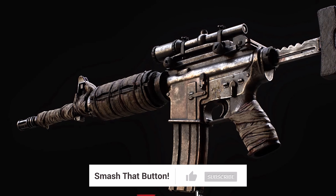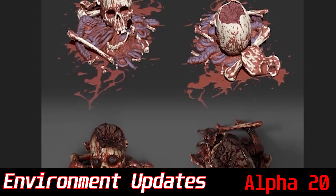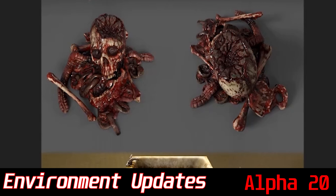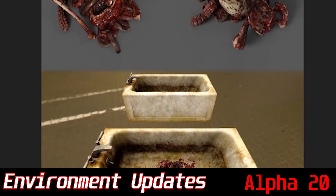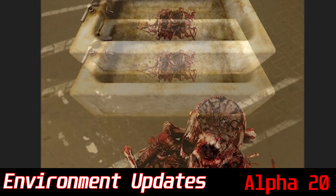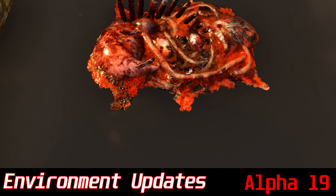If you find any of this information helpful, please consider subscribing. Starting with the environmental updates: textures will have a lot more detail with higher resolutions, and a new shader system is being implemented to make things more simple within the game's graphical engine. Just look at how detailed this score pack is compared to the last one from Alpha 19.